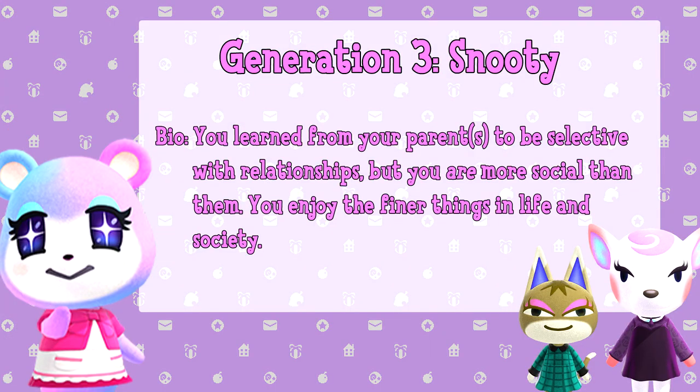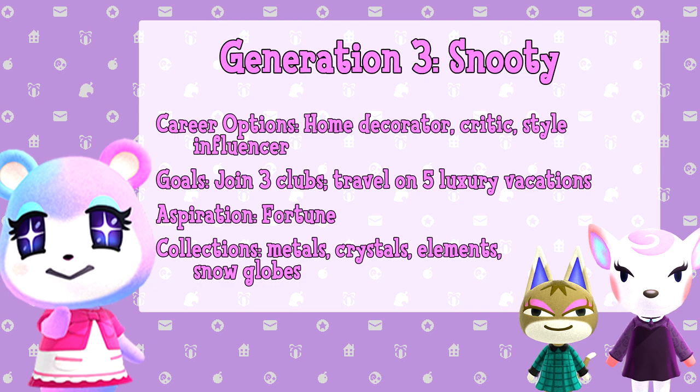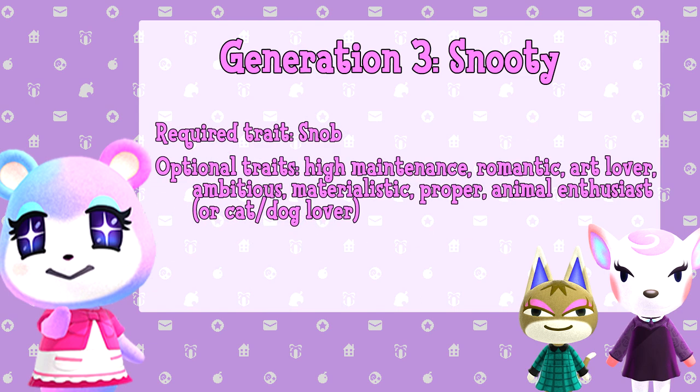Generation 3: Snooty. You learn from your parents to be selective with relationships, but you are more social than them. You enjoy the finer things in life and society. Career options include home decorator, critic, or style influencer. Your goals are to join three clubs and travel on five luxury vacations. Your aspiration is fortune, and the collections you'll be focusing on are metals, crystals, elements, and snow globes. Required trait is snob, and optional traits are high maintenance, romantic, art lover, ambitious, materialistic, proper, animal enthusiast, or cat/dog lover.